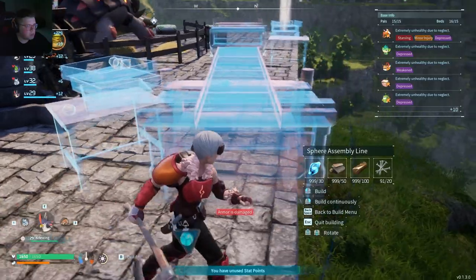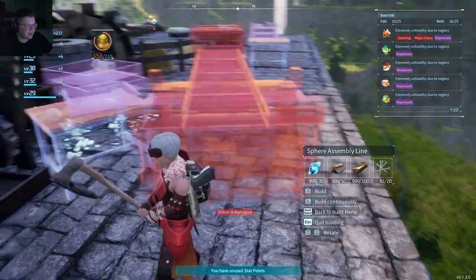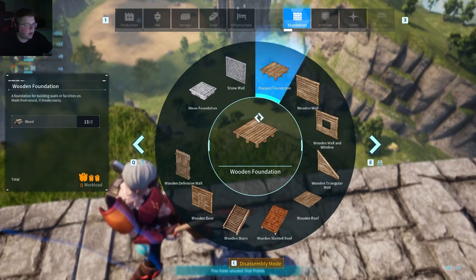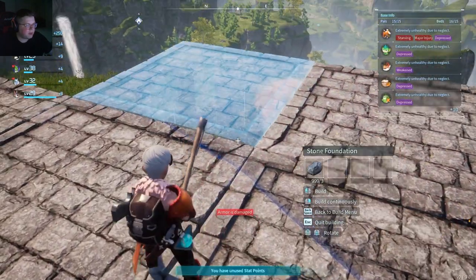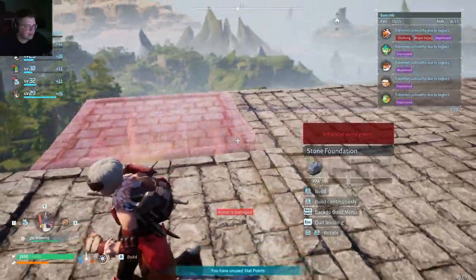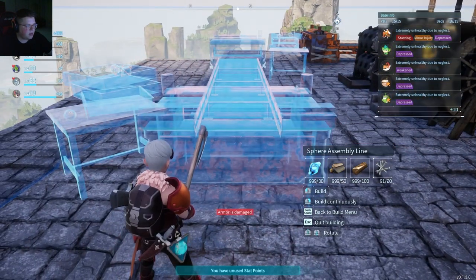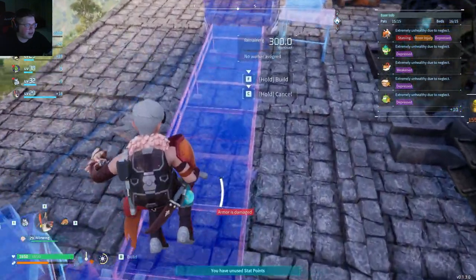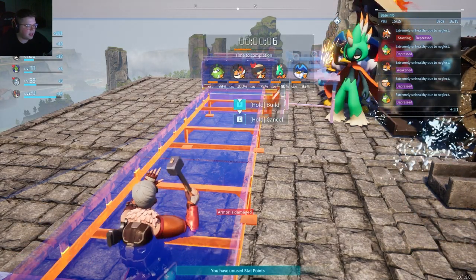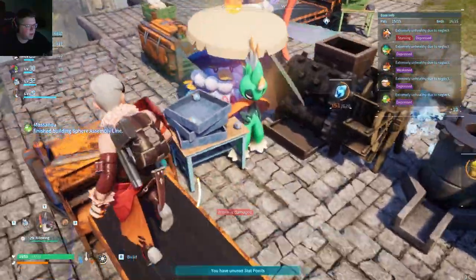I think behind the ranch is probably our best bet for the sphere assembly line. Even if the placement isn't perfect, it doesn't have to be completely permanent - we can still move stuff at a later date. We could build a couple more foundations to give it a little more room just in case pals get stuck. There we go - sphere assembly done. Now we've unlocked the hypersphere, let's go ahead and instantly make 95 of those.